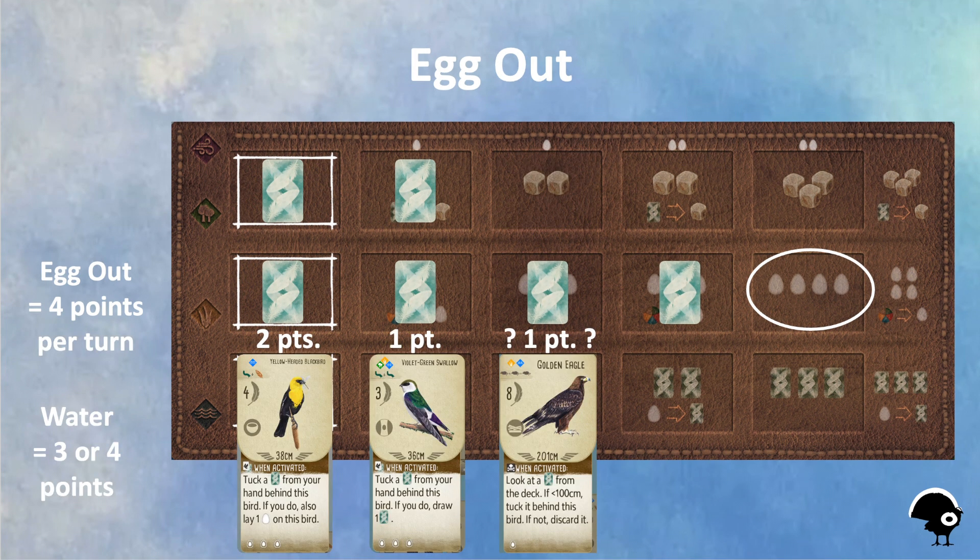In another example, I might have some birds that earn me points in my water habitat. It's way more fun to use my yellow-headed blackbird, violet-green swallow, and golden eagle than just laying eggs. Activating the water row would get me between three and four points depending on the success of the eagle, so once again it would be better to egg out.